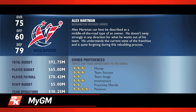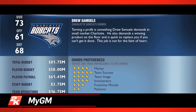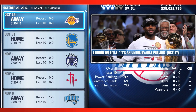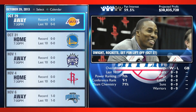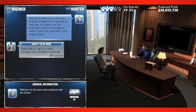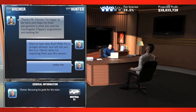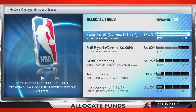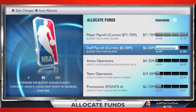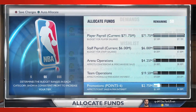My GM is a complete reimagination of what a franchise mode should be, built exclusively for the next-gen consoles. What separates My GM from other franchise modes is what 2K calls the human experience, which plays out in a robust new conversation engine. Everything you say and do shapes the world around you as you oversee an entire organization, right down to staffing, managing player expectations, game pricing, team facilities, and much more.